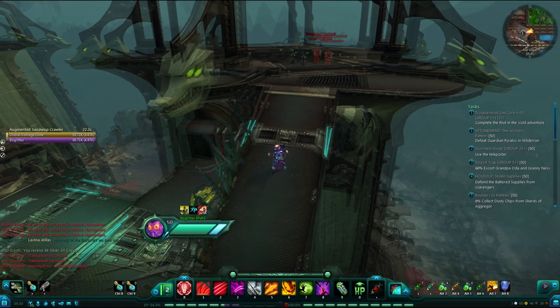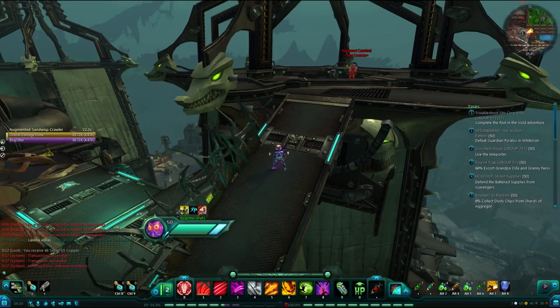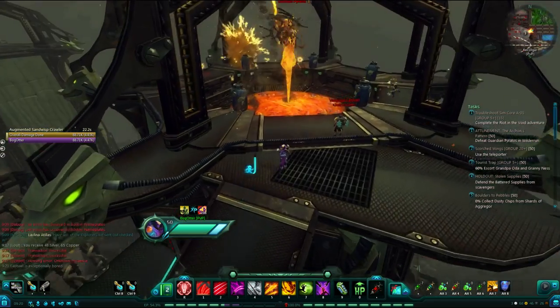Now this is like a little mini-boss fight. There are going to be fire extinguishers around this area that you have to hold your Interact button down for 10 seconds in order to activate, and that will extinguish the lava around Pyralos and make him vulnerable to attack. And you are able to do... oh, here he is. Let's jump in there and we'll explain this as we go.